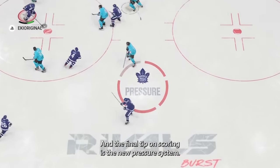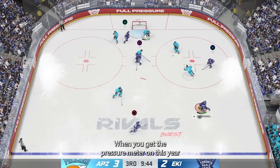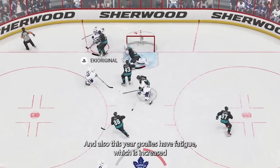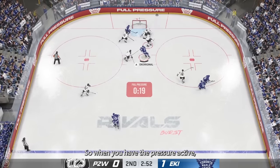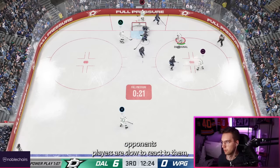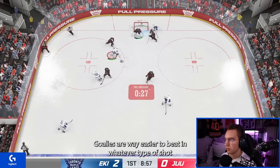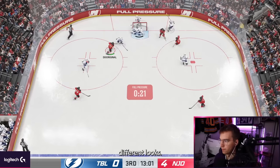The final tip on scoring is the new pressure system. When you get the pressure meter on this year, your players get a boost in attributes, the other team gets a minus and their energy goes down quicker. Also this year, goalies have fatigue, which is increased when you have pressure on. When you have the pressure active, I would recommend shooting from absolutely everywhere — opponents are slow to react to rebounds, and goalies might be falling to the ground when their energy is low. Goalies are way easier to beat under pressure.